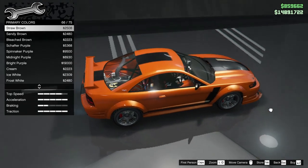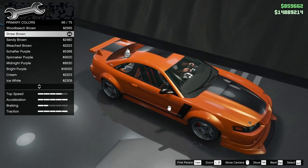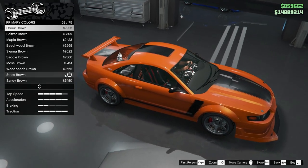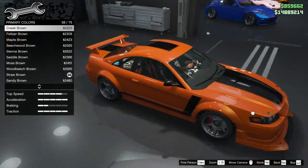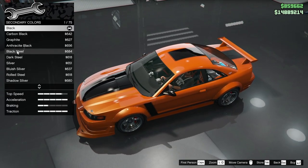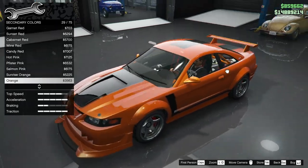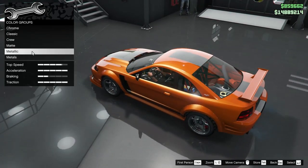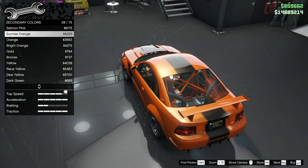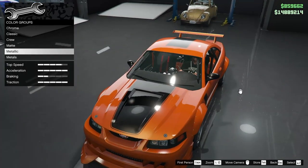We'll go with a straw brown pearlescent — I think it gives it a little more of a yellow hue which I like, with the Halloween theme we've got going on. The creek brown makes it a little deeper which looks pretty cool. For the secondary color — that's gonna be our pipes and mirror. We could offset the color a bit, but making it a slightly lighter orange looks whack. We'll leave it metallic black — the accenting fits so well with the rest of the car.